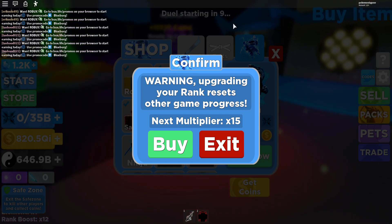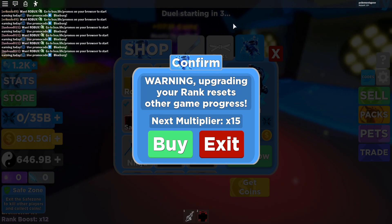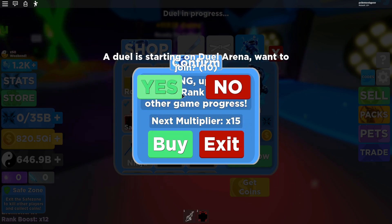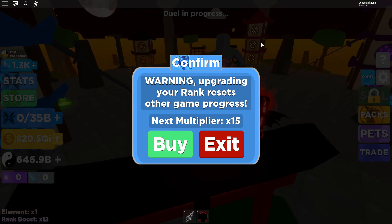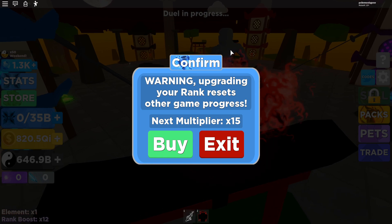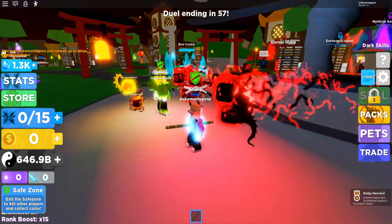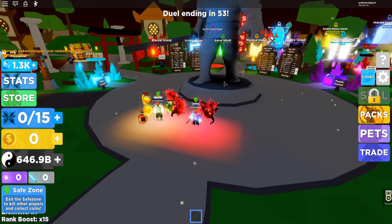Once the duel overlay pops up, you want to click 'join duel' — that's the most important part. Click join duel. We're going to click join. There we go — you can see we are teleported to the duel arena. That's extremely important. Then you want to click buy. Click buy, and you'll be teleported to the first floor. Don't worry, you are going to be teleported to the highest island that you have.